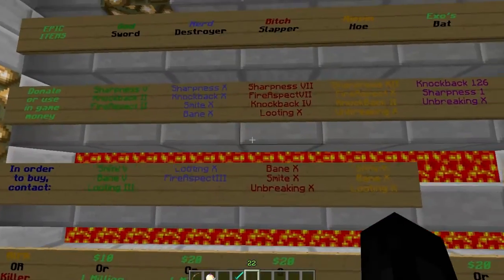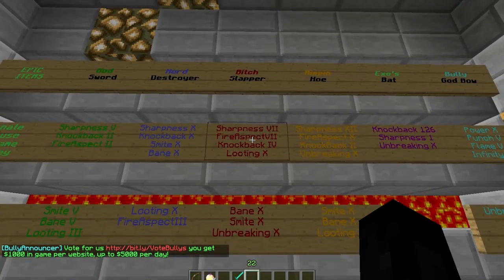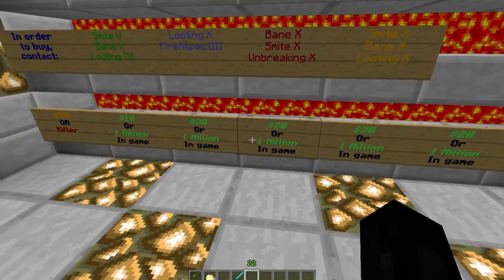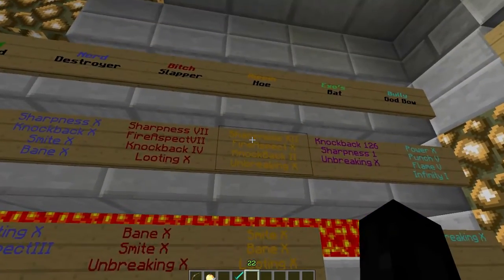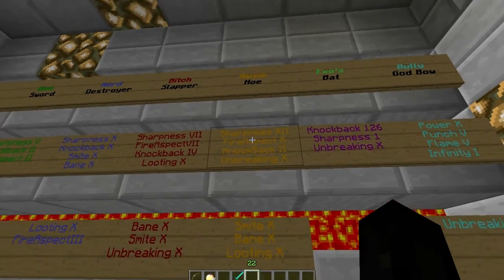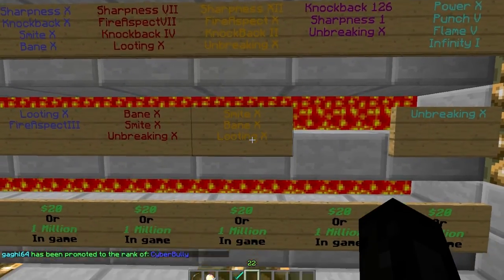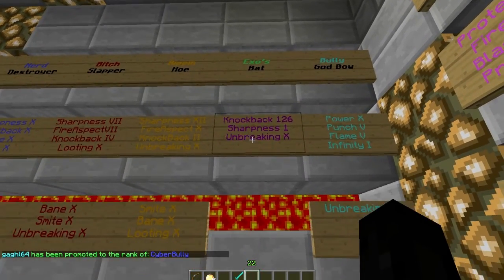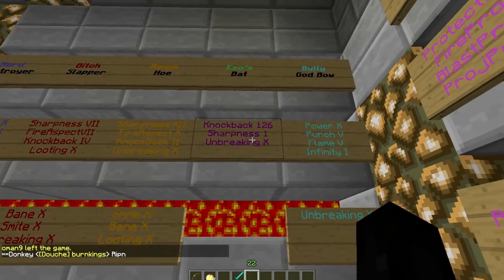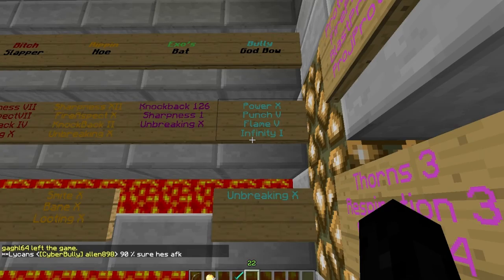Bitch Slapper is actually an axe — Sharpness 7, Fire Aspect 7, Knockback 4, Looting 10, Bane of Arthropods 10, Smite 10, Unbreaking 10. Rip and Hoe is a diamond hoe with Sharpness 12 and Fire Aspect 10, making it really good for PvP — a lot of people like this one — plus Knockback 2, Unbreaking 10, Smite 10, Bane of Arthropods 10, Looting 10. Exos Bat has Knockback 126 and Sharpness 1 — it just knocks enemies back really far, good if you're on a hill. Bully God Bow is Power 10, Punch 5, Flame 5, Infinity 1, Unbreaking 10.